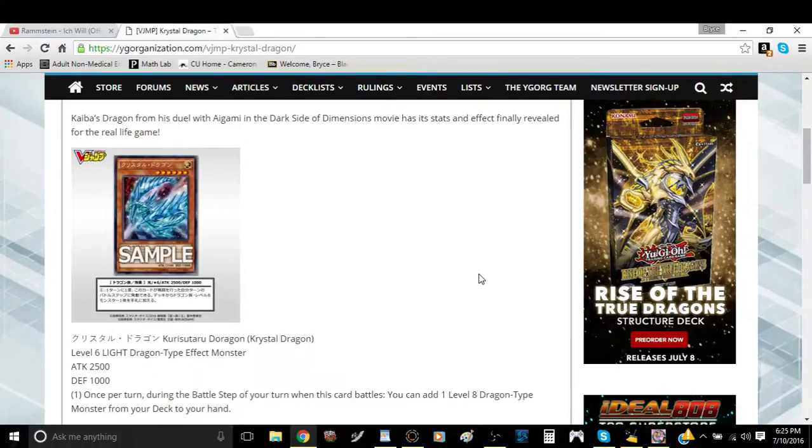The stats on this card are actually relatively decent for a Level 6 monster — not the best stats in the world, but they could be a lot worse. Once per turn, during your battle step, when this card battles, you can add one Level 8 Dragon-type monster from your deck to your hand.